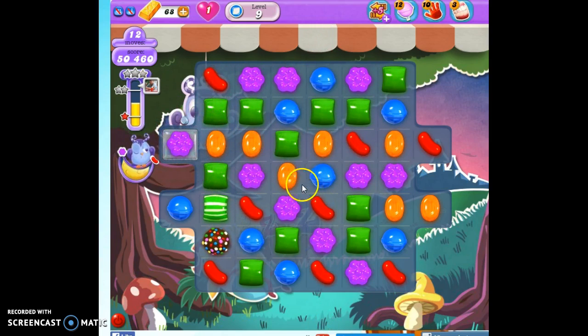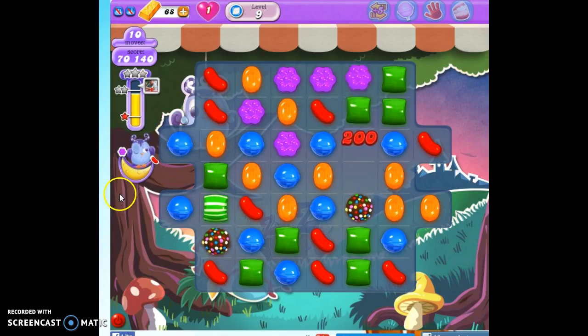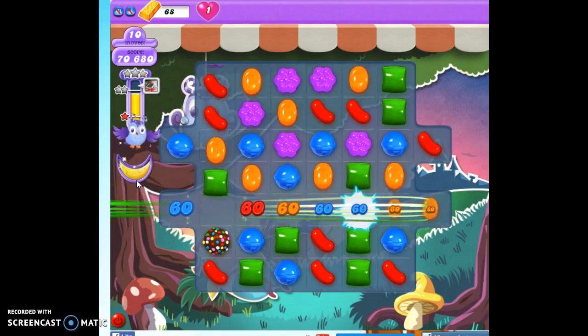We got a lot of reds there, but still not too out of kilter. We have the opportunity to make another color bomb — let's do it, because this would still have to be horizontal. So let's do it, and then we can take out all the purples. And now it does not matter, because the level's over and he's not going to fall off.